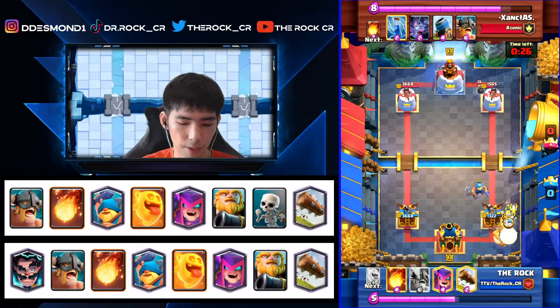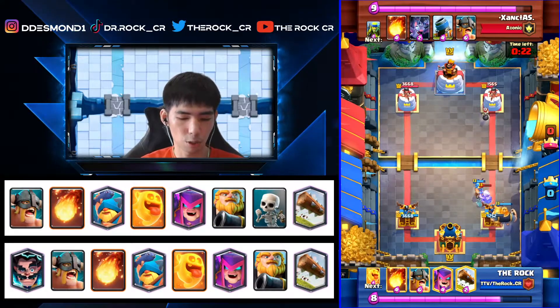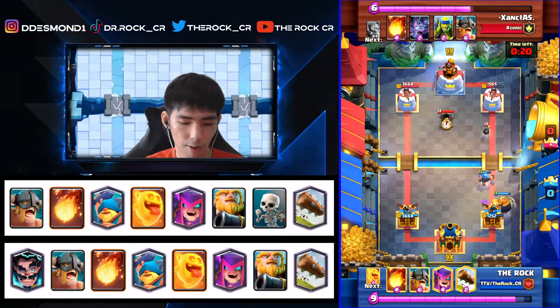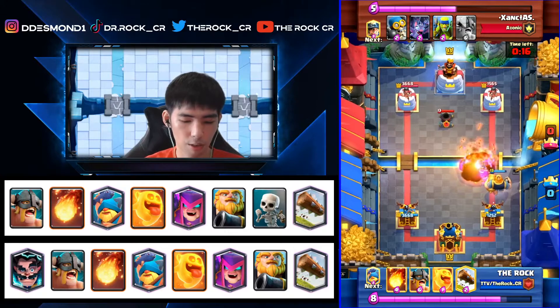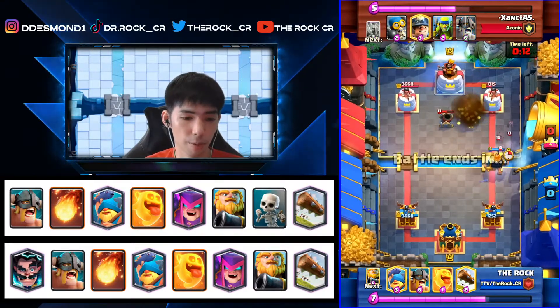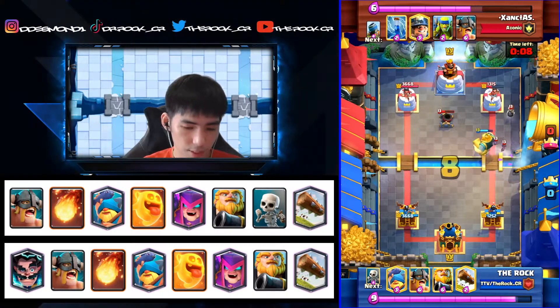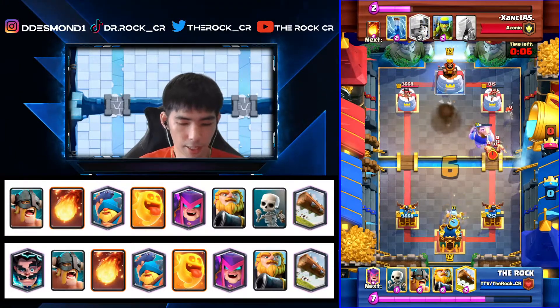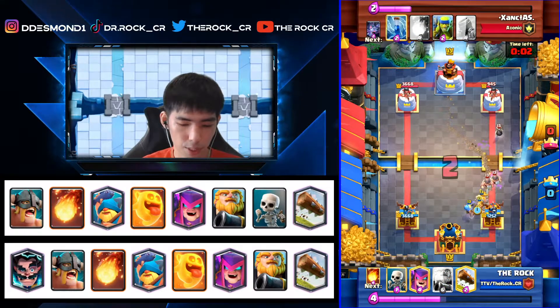We cycle in the back again — the Miner wasn't good for him because Fisherman caught and pulled it. He goes with Zap, which isn't too bad; that pulls his Bomber over. Fireball comes in — not a big issue. We go Fireball on his Mortar because we want our RG to go straight in. Heal Spirit is good there and we get one shot from the RG.